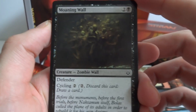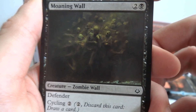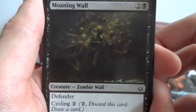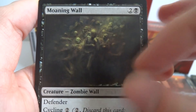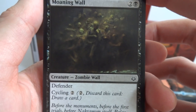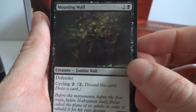Got a zombie wall — this is Moaning Wall. Cool picture, reminds me of Indiana Jones in that sewer scene with a wall of skeletons. It's a two and a black, 0/5 Zombie Wall with Defender so it can't attack, but quite a bit of defense. And Cycling 2: pay two generic mana, discard this card and draw another. Very cool.